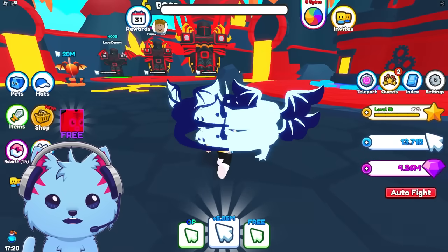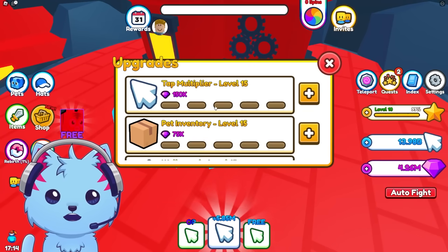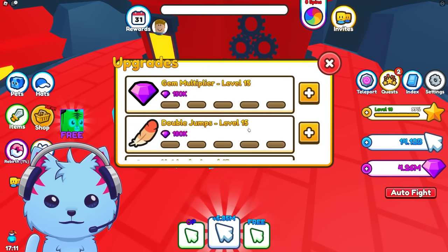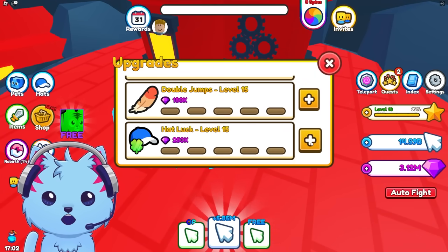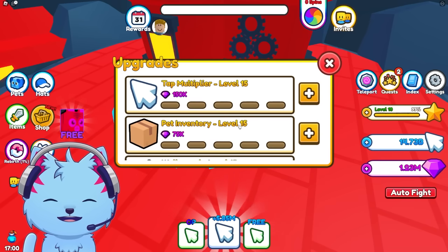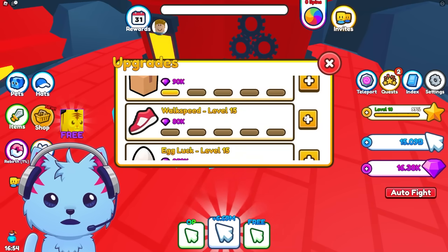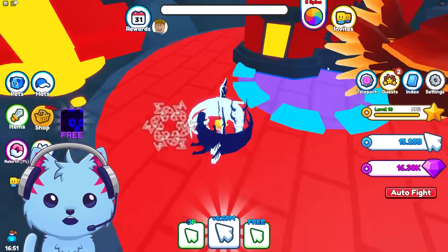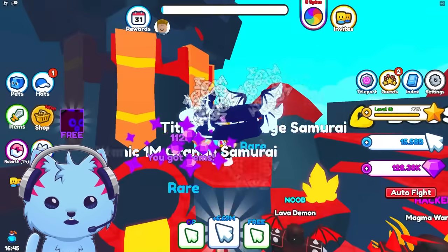Going slow again after dismounting. I have a lot of gems so I can max this out — gem multiplier is the most important, then hats which give me better hats and gems, then clicks, then storage speed. I can't afford anything else. Let's fight these guys — starting with this one first.